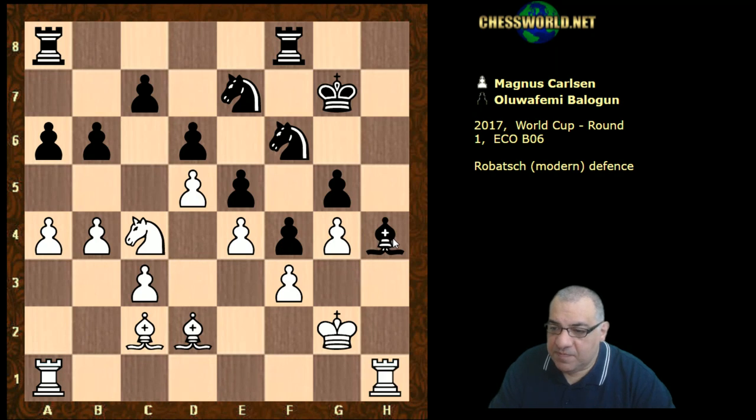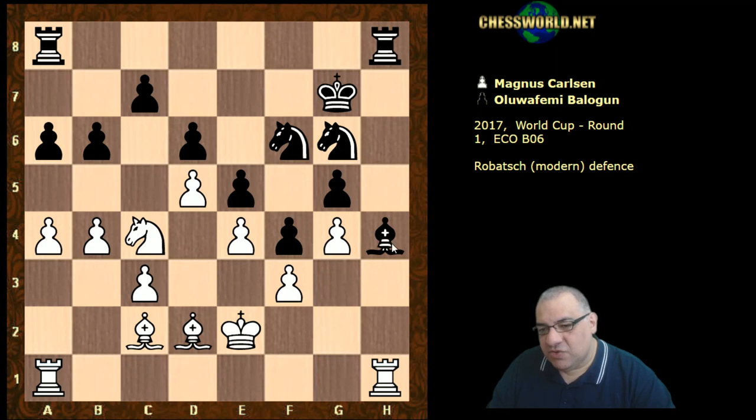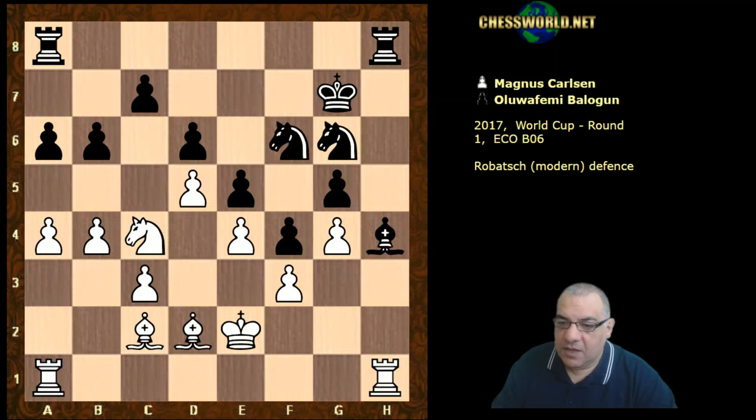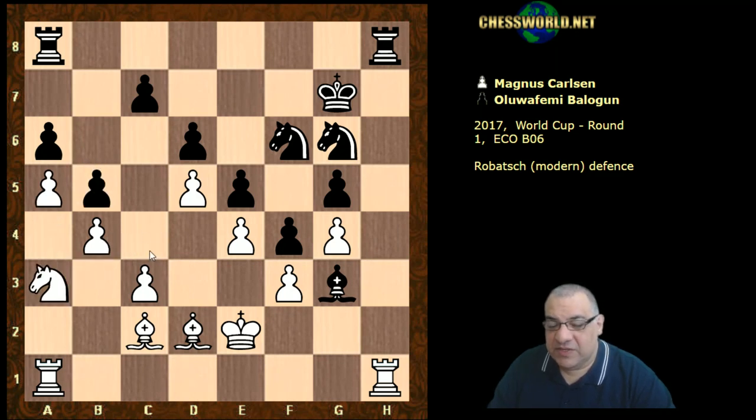Rook h1, knight g6, king f1, rook h8, king e2 — the rooks are holding each other, connecting rooks. It doesn't really matter about any potential bishop g3 and Ngh4. The king is holding f3, so it seems very very solid over here, and still white has that long-term plan of a5 to try and provoke b5 and then undermine with c4 later. Bishop g3, a5 — this is now happening — so it's looking very dangerous for c4.